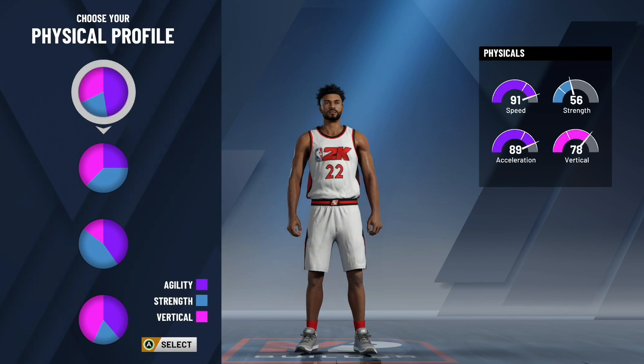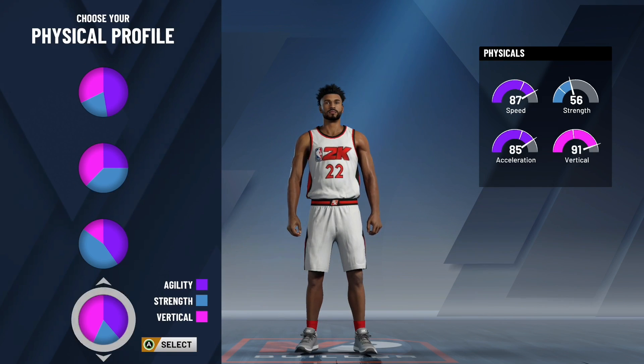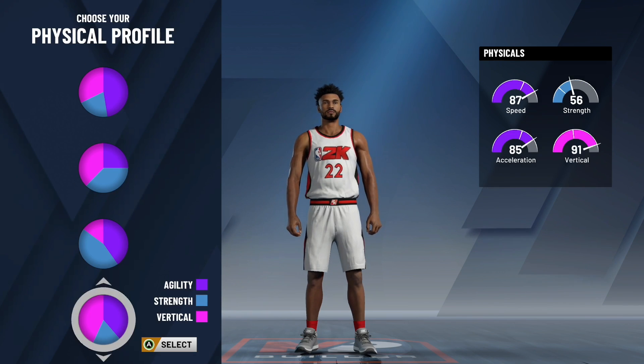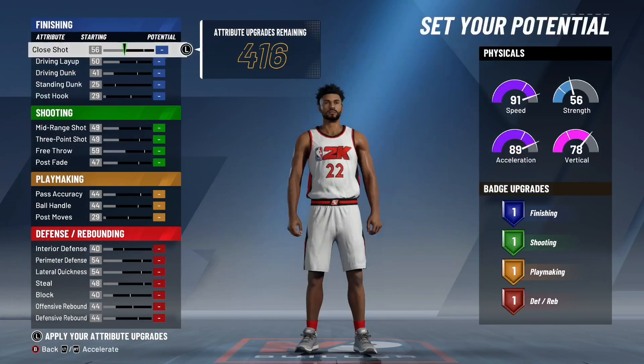Now pick that physical profile. You're going to have to make the build six foot one or shorter, so you're going to have really high speed. The only pie charts I would recommend are either the speed and vertical or the all-agility pie chart. I'm going to recommend the all-agility pie chart, but honestly if you want to pick speed and vertical go ahead, because you're going to make the build pretty short and you're going to have pretty good speed otherwise.